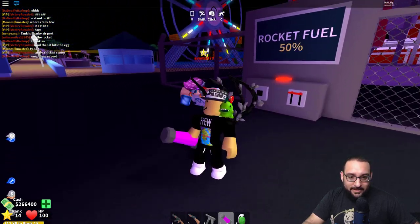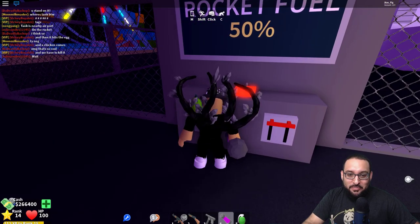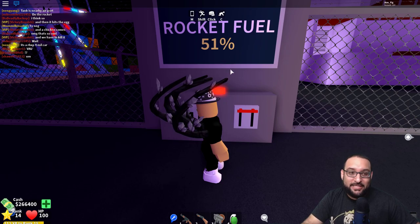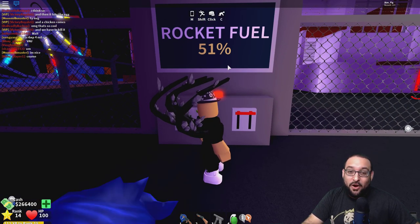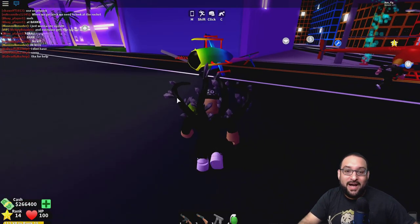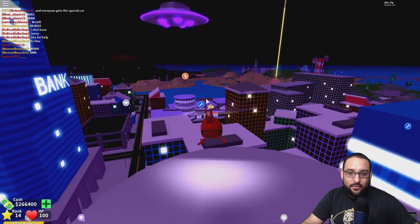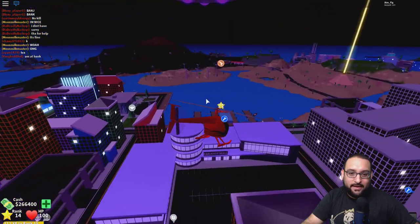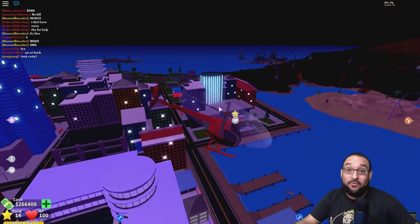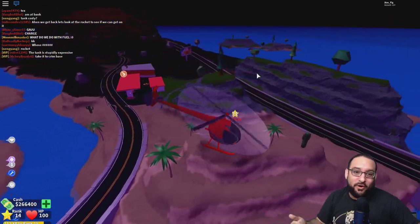Here's what the fuel looks like — pretty awesome, just looks like rocket fuel. You come in here, push E, and it adds it. Every time someone adds it, it goes up by one percent, so everyone in the server can do this. We need 49 more percent. There's a new building over here by the airport — basically a rocket fuel facility. Grab the fuel, go back, and repeat the process.